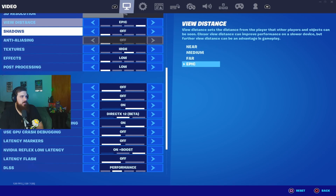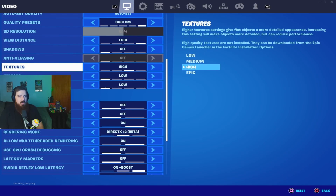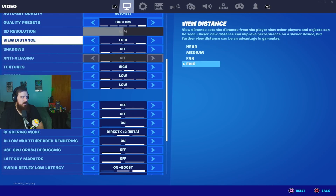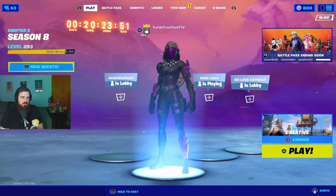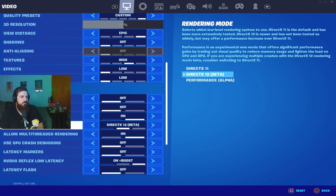V-sync off, motion blur off. You can keep the FPS counter on if you want to monitor performance. Post processing low, effects low, textures I keep high because it puts more work on the GPU rather than the CPU. Shadows off. View distance all the way up for me — a lot of people put it on Near, and it shouldn't really affect performance if your computer isn't weak.